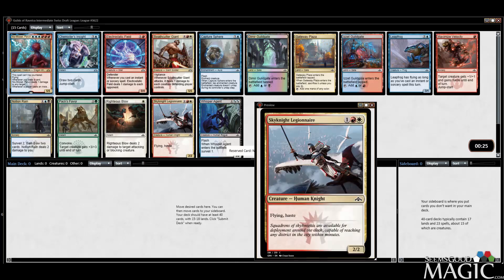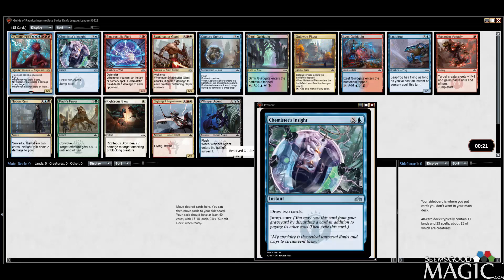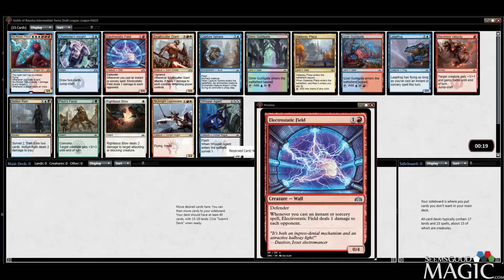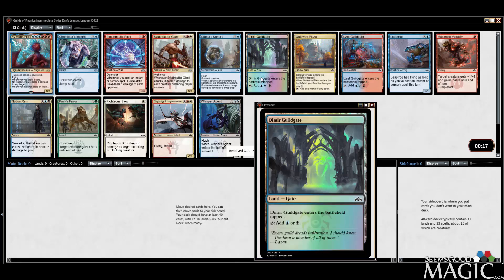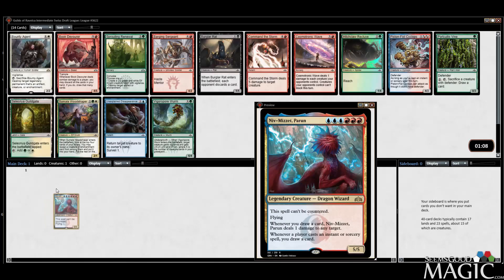Other good picks in here — the Insight, the Field — a lot of other good Izzet things. I like the Insight, the Field, the Agent, the Leapfrog. All great for Izzet. But we'll take it. You can't really splash a Niv-Mizzet either, can you? No, you cannot.